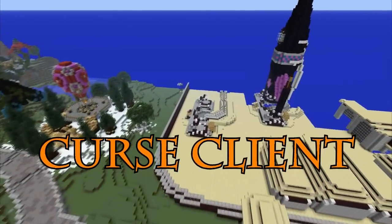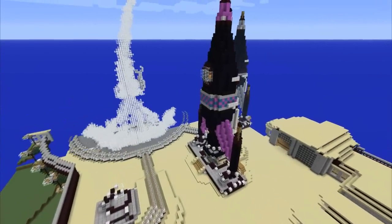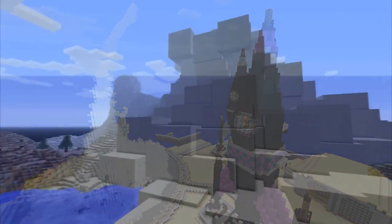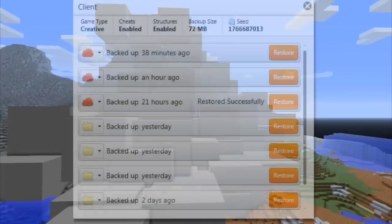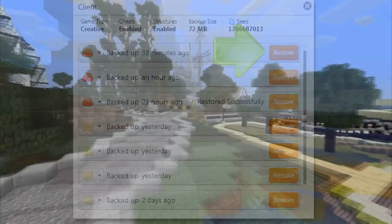To make sure your history is preserved, just like you like it. Your world should be backed up the way a good world deserves. That's why the Curse Client gives you the ability to back up a world with the push of a button. That's right — a whole universe, all in one click.